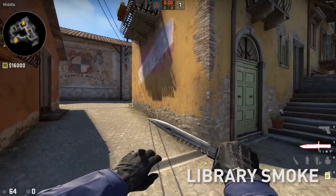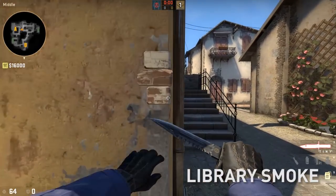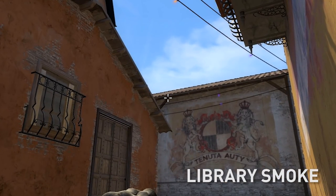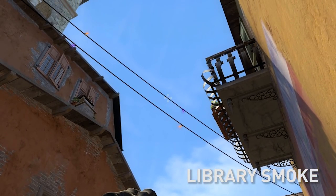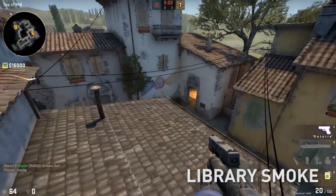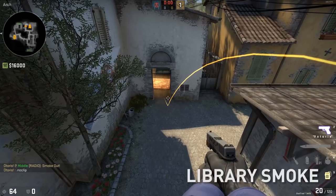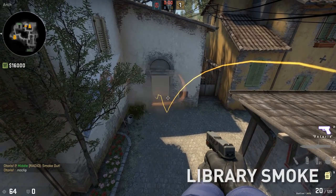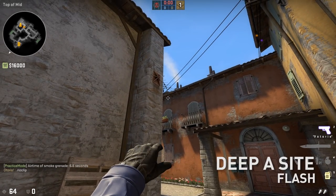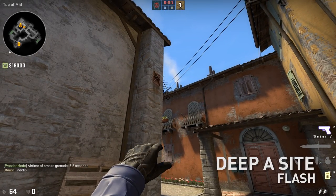The library smoke requires some form of mid control. Come to this corner here, aim at the top of this wooden support, pull up to the second wire, left click throw. It's going to fly, bounce, bounce right inside library — giving you a nice flush smoke.